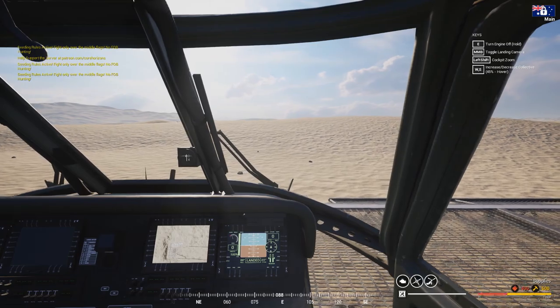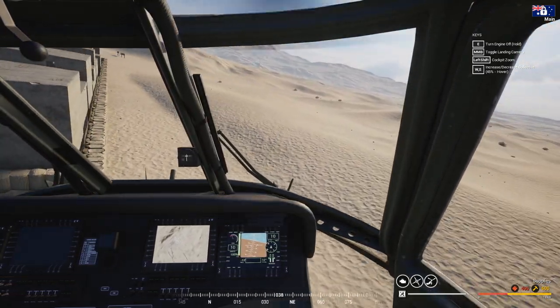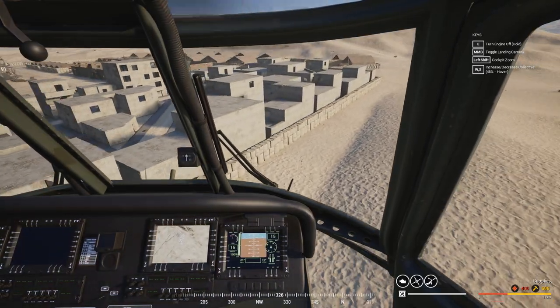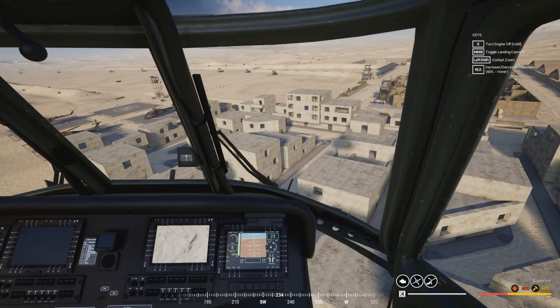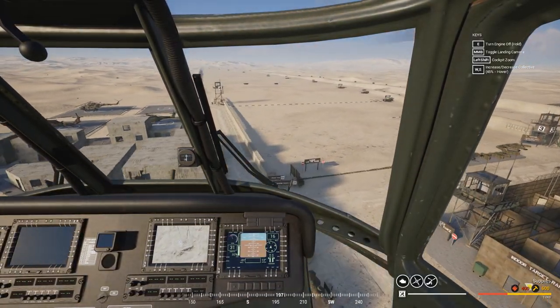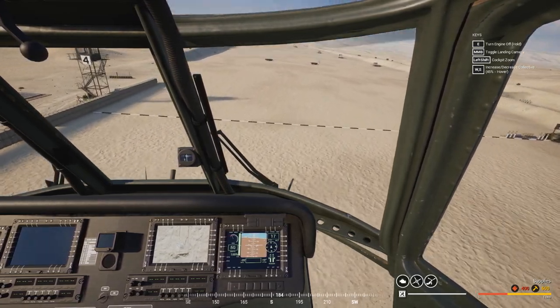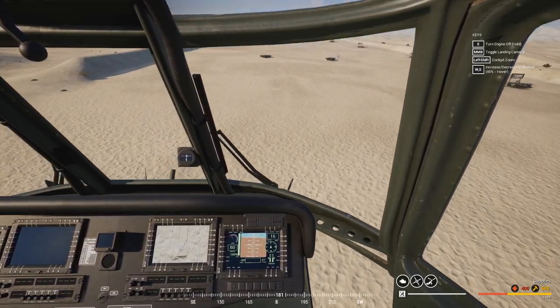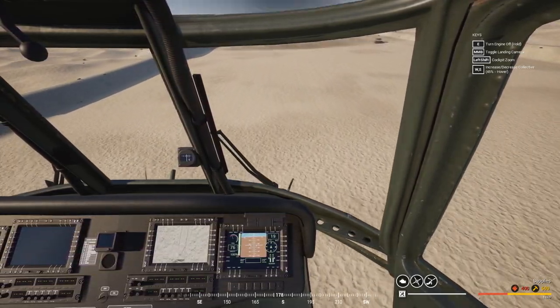Next, there are like three parts to a barrel roll. There's the setup, which is kind of important. Obviously, the middle upside-down bit, which everyone seems to struggle with, and then just rolling out of it. When you're setting up for a barrel roll, you're sort of dictated by the environment — I mean, the Jensen's is nice and flat, but whatever you're doing.